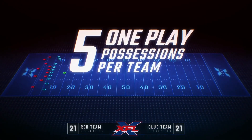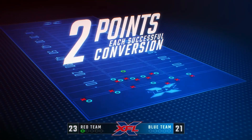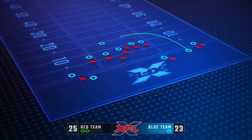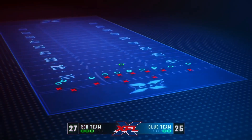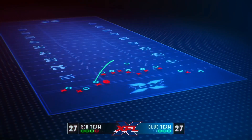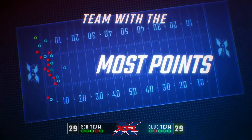Each offense gets up to five one-play possessions to score from the five-yard line. Teams get two points for each successful conversion. Teams alternate plays until one team is mathematically eliminated. The defense can't score, but if they make a stop or create a turnover, the play is dead. The team with the most points after the five-round shootout wins.